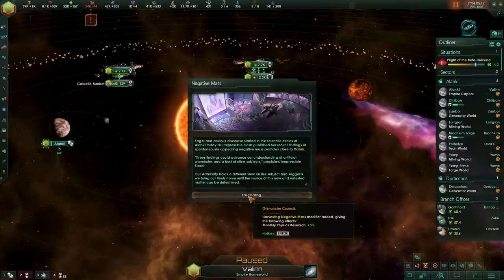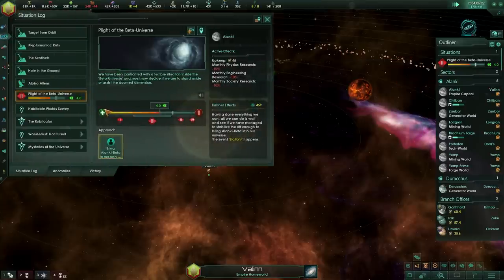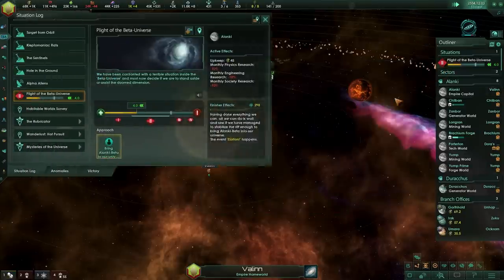Multiple events will start to pop up and you can get research points out of this. The goal is to get this particular thing down as soon as possible — it will take you about a year and a half depending on what you do. The upkeep is 45 energy and it's going to take away about 10% of your science. But is it worth it? Do you want a free planet? A free capital planet, to be specific — a free size-19 planet is definitely not something that you should ignore.